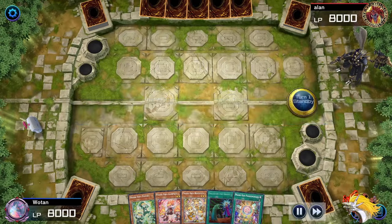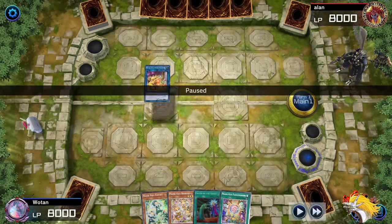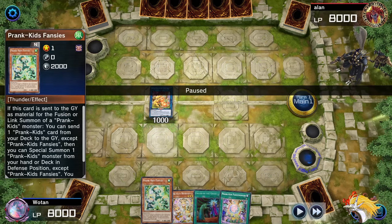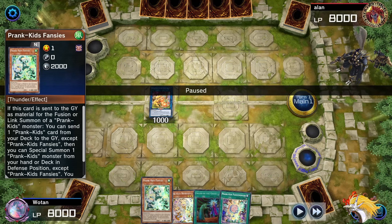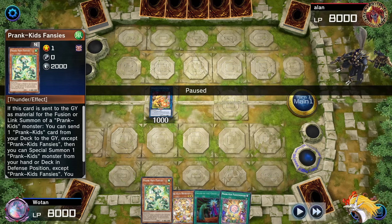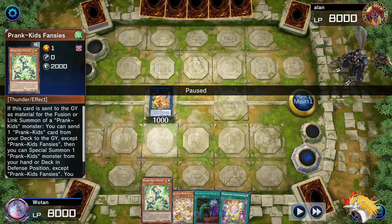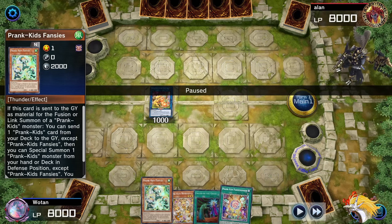For this replay, we get to go first. We're going to lead with not the Green Kid - I really prefer to lead with the Red or Blue Kid. The reason is, if we get the Green Kid second, we get to chain link 1 the Green Kid and chain link 2 the Bird. If they Imperm or Ash the Bird, then on resolution we get to choose which spell card we want to send with the Green Kid. That way we can guarantee to get the spell that we need for our hand into rotation.